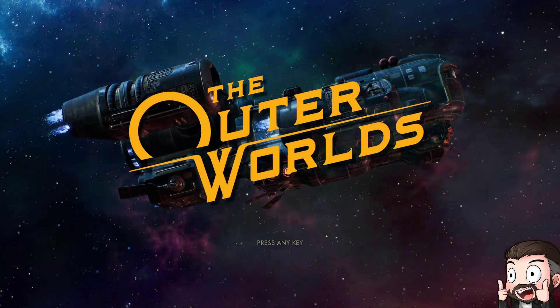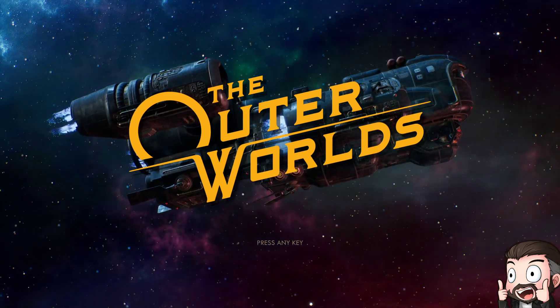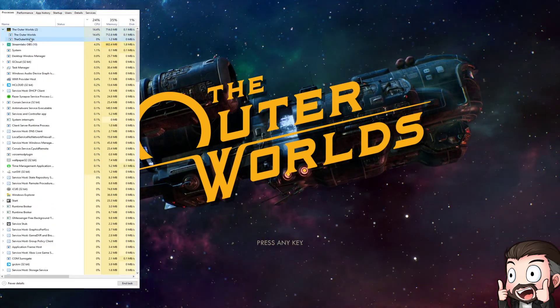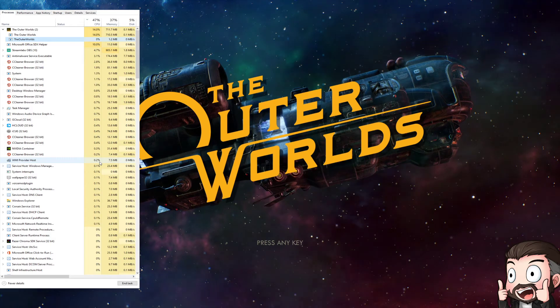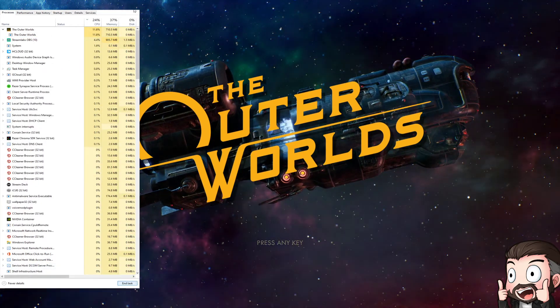But secondly, the thing that seemed to work was to open up Task Manager. Once you open up Task Manager, you can actually see The Outer Worlds open twice. There's one running at zero percent — that seems to be the one causing issues and some weird crashing, closing straight to the desktop. So you end task on that.